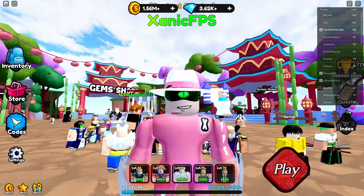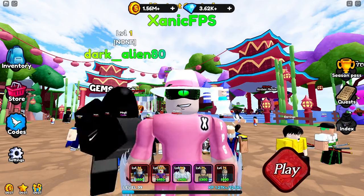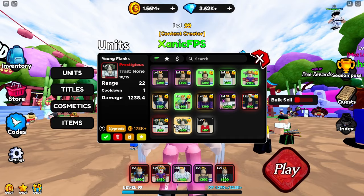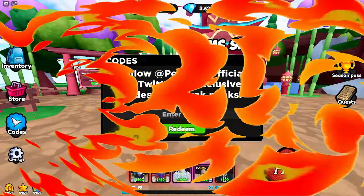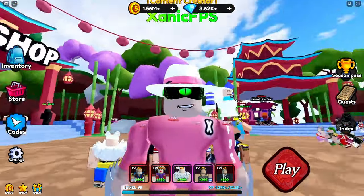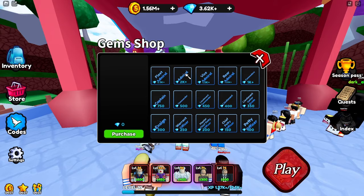This is basically a showcase video to see what they added. If you want to see my inventory real quick — last time we played we got some good stuff, we have flanks. Let's not forget the code though: go to the code section, type in '2k likes', and you can redeem it to get a drop boost, a ghost boost, and an XP boost.